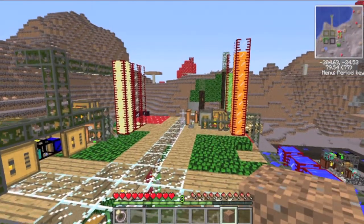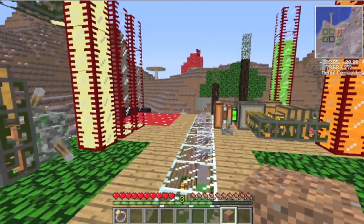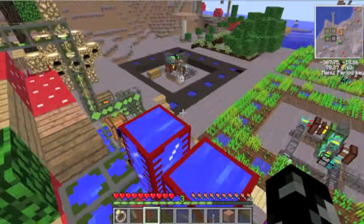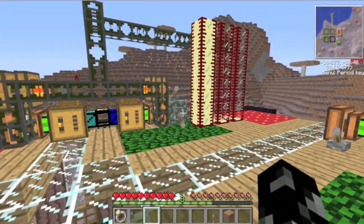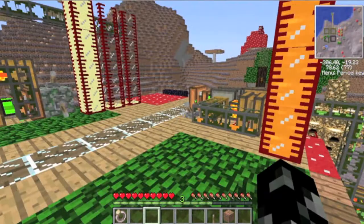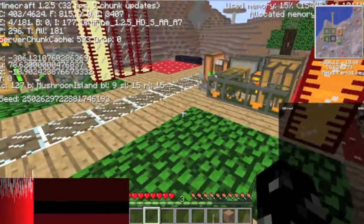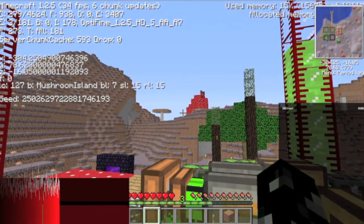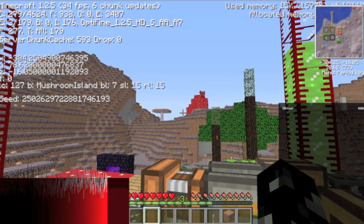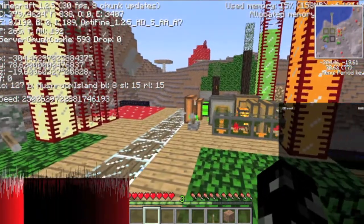Hello guys, welcome back to my 4th episode of my Forestry Farmcraft Let's Play. Last time we were messing about with some pipes and we just made apiaries. Now the problem was they were in a hostile environment so they wouldn't work. If I press F3, just above the seed it says Mushroom Island. Now that stopped me from breeding any sort of bees, so I had to move the apiaries somewhere which wasn't Mushroom Island biome.